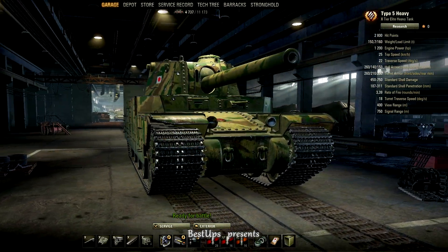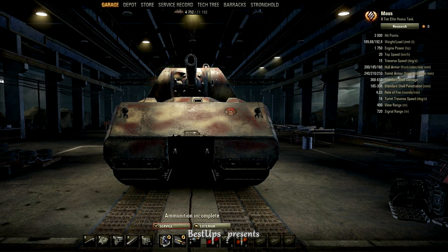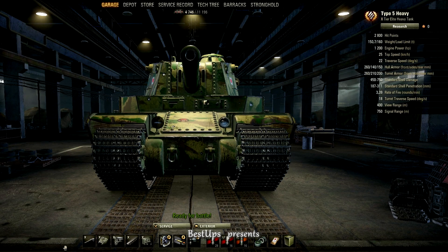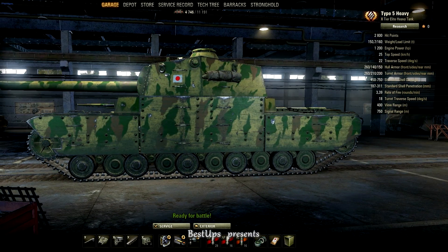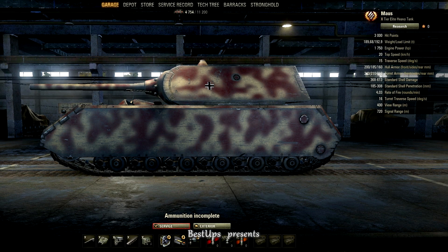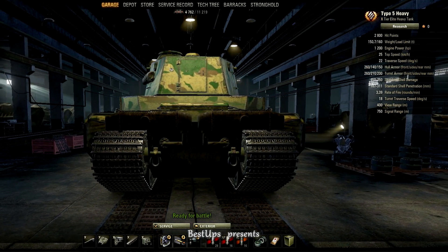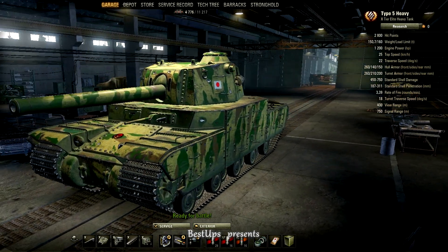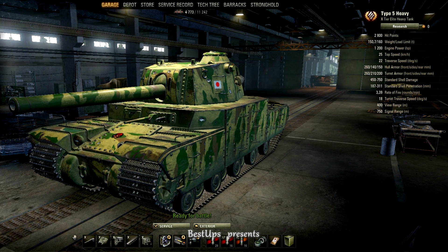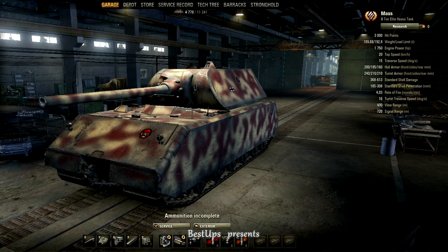For the front profile: our Type 5 Heavy is largest, smallest E-100, and even in size the Maus. For the side profile: biggest Type 5, again smallest E-100, and the Maus a bit smaller than Type 5. For the rear: the back of Type 5 looks as weak as it is, smallest E-100, and impressive Maus. Then the angled profile — the shape of the Type 5 Heavy promotes players to learn how to angle in the right way. That tiny E-100, and the toughest Maus.